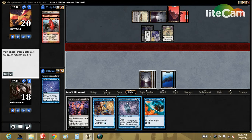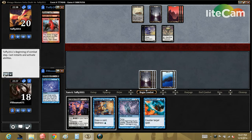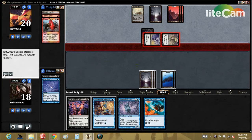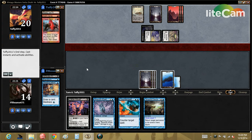Do we keep up Counterspell? Pretty likely he has Predatory Nightstalker, so playing into that just seems bad. I could cycle Obsessive Search at end of turn if I don't counter anything. He knows I have counters up so he might not play anything directly into that. Attack, attack. He did nothing — passing. He did nothing, at least that's decent.